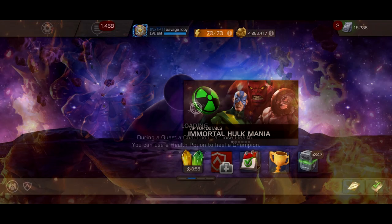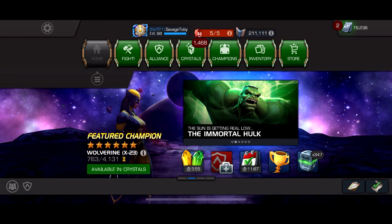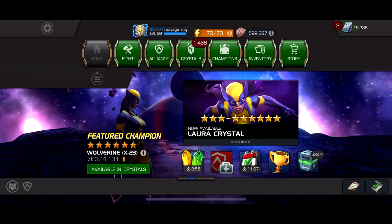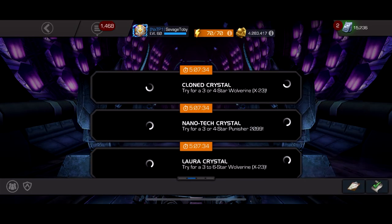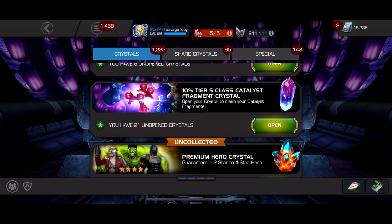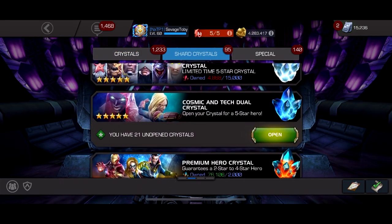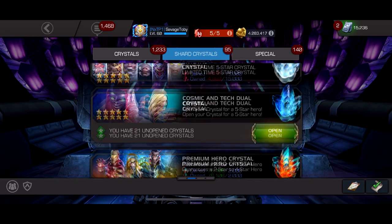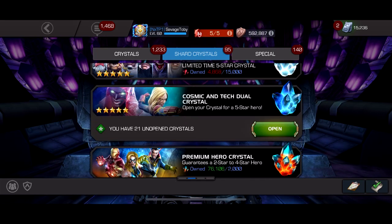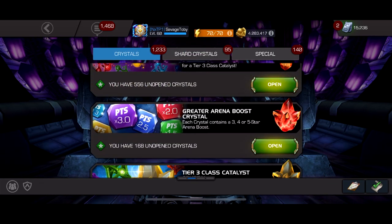Hey, what's up guys! In this video we're going to be doing a birthday crystal opening. I've been waiting to do this for so long. Starting off we're going to open 21 10% tier 5 CC crystals, then 21 cosmic and tech crystals 5 stars, then 22 mutant skill, and after that with the dupes we should have enough to open 12 6-stars.